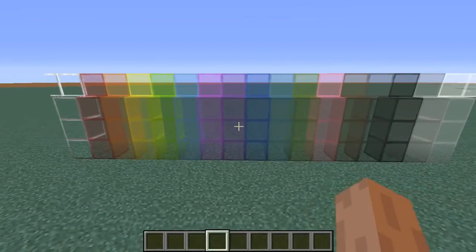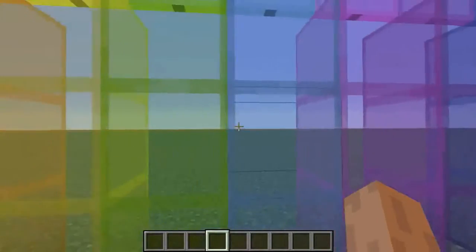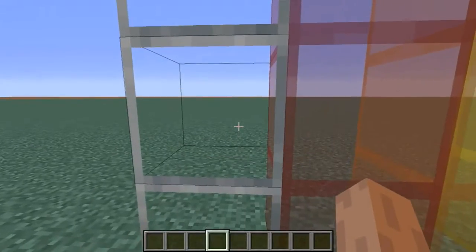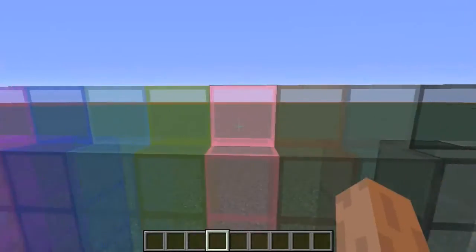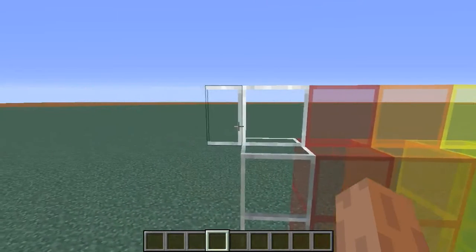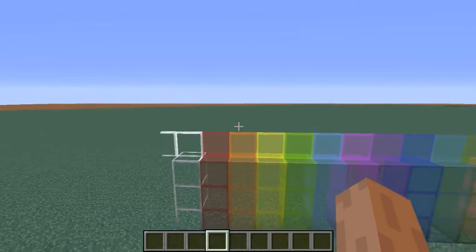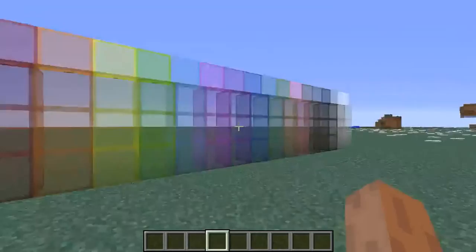So as you can see here, what this resource pack does is change glass. It removes those streaks so you can see through them. This is regular glass, and then all of the different colors. And it works with the panes as well. So basically, I had been using a clear glass texture pack before because I hate the streaks on regular Minecraft glass.